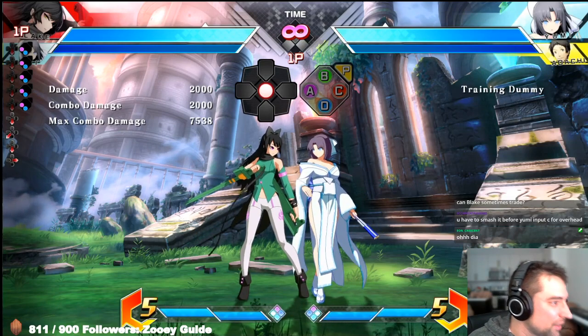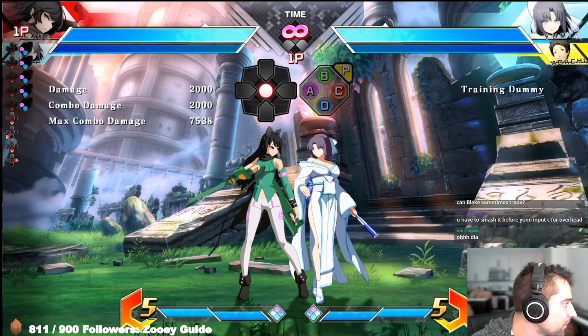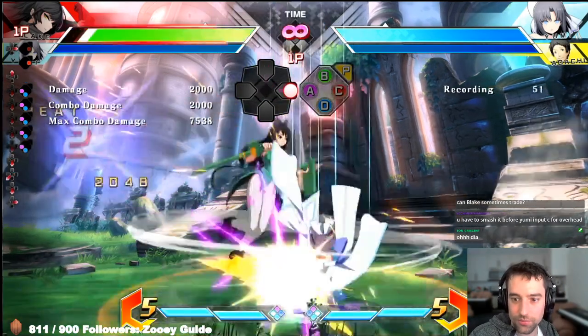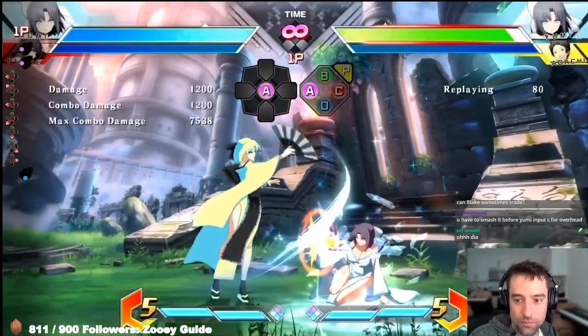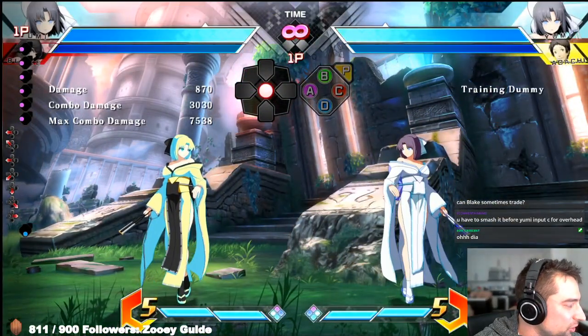This one's pretty cool: if you block Yumi's jump C low to the ground, you can actually punish it. I see a lot of people get away with this. As you can see from the recording, Yumi still gets a punish on Yumi's jump C even while blocking there.